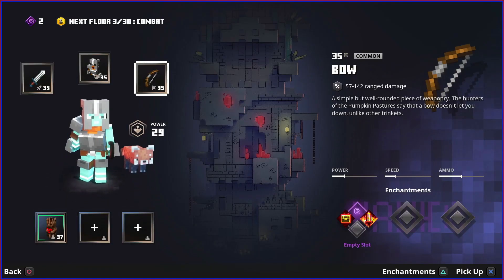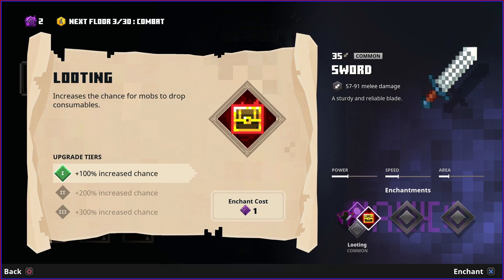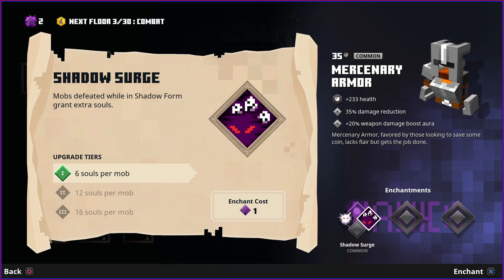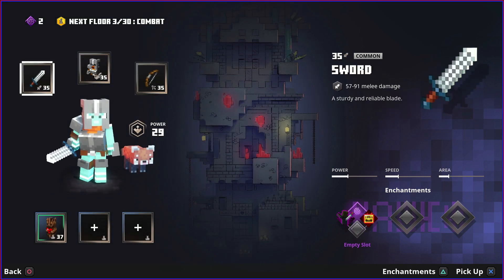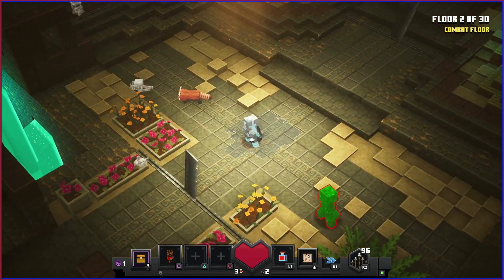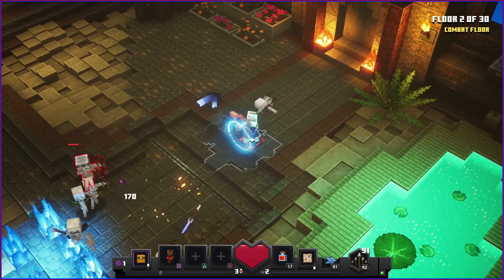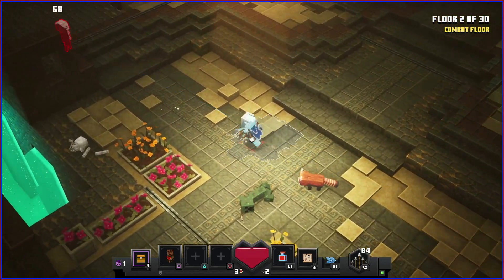We get a free enchantment point every time we clear a floor. Options include: increased damage on attacks on mobs that don't actively attack us, better chance for mobs to drop consumables, shadow blast, shadow surge, looting for better chance of item drops, and fire aspect for our bow. I'm going to go for looting on the sword. We still have three lives to use. Enemies spawn in bunches - enchanted elite enemies can spawn but not mini-bosses.